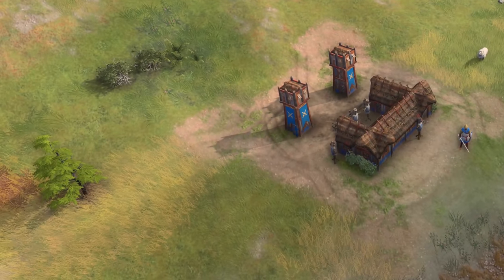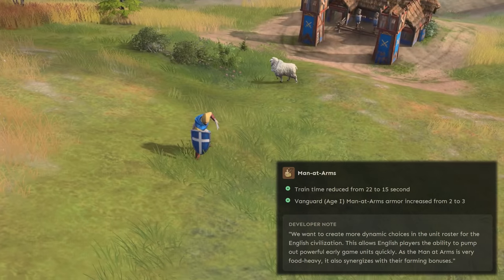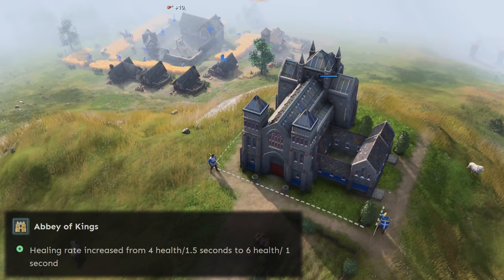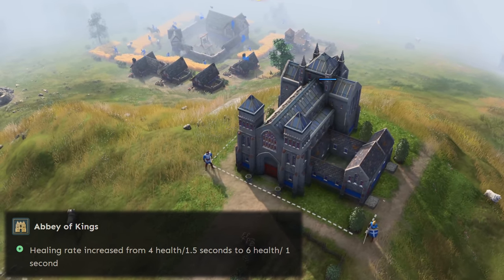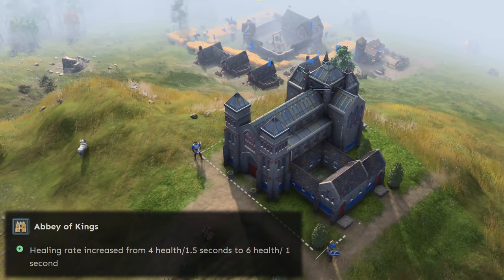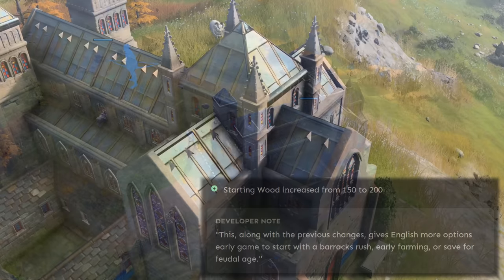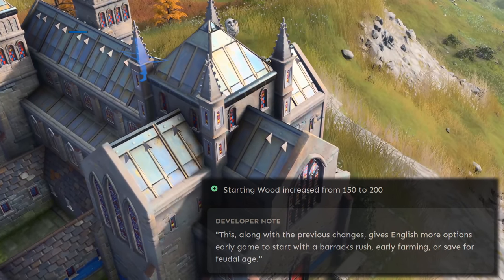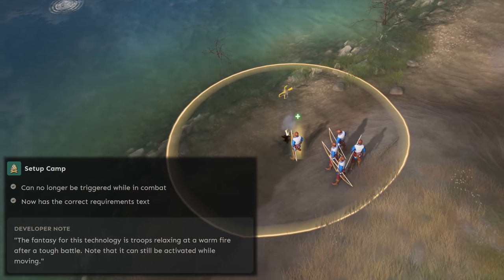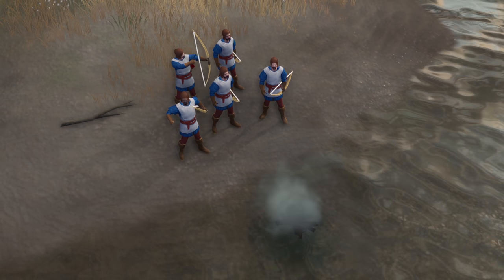The English finally get a change after a long while. The Man-at-Arms gets a big training time buff from 22 seconds to 15, as well as vanguard Man-at-Arms armor increased from 2 to 3. The Abbey of Kings' healing rate is increased from 4 health per 1.5 seconds to 6 health per 1 second, which, agreed by much of the community, is still not worth getting to the next age with. They'll have to rethink the way Abbey of Kings works if they truly want it to be a viable choice. The English also get a 50 wood buff to their start from 150 to 200, and their setup camp ability is nerfed so it cannot be used during combat — though since they already removed the healing effect during combat in an earlier patch, this change doesn't really matter that much.